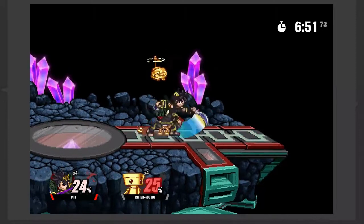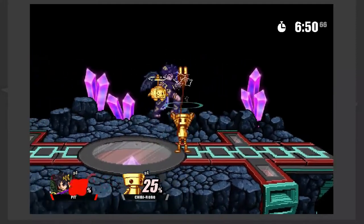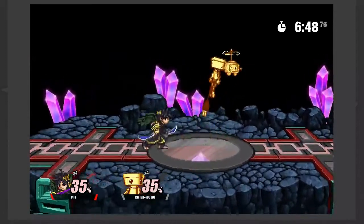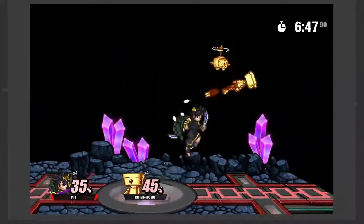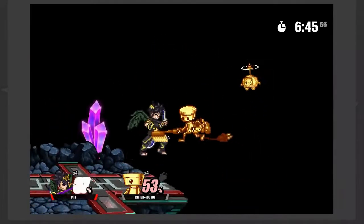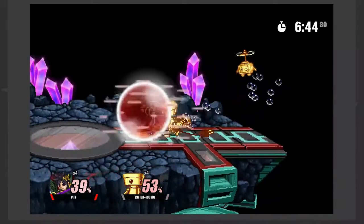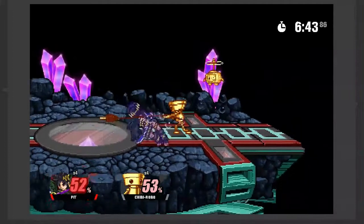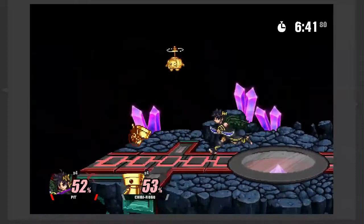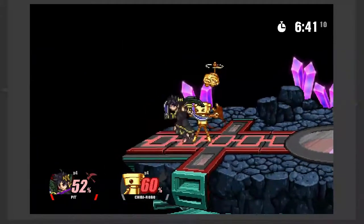Pit in Smash Flash 2 is really good. He has really big, fast aerials and he has really flashy combos. He operates kind of like Melee or even Smash Ultimate Jigglypuff works, where he'll just hit you with a stray hit and he can carry you to the side blast zone if you're skilled enough.